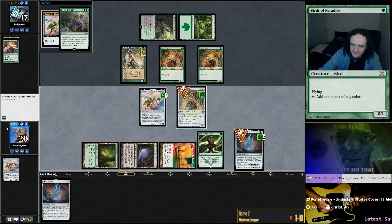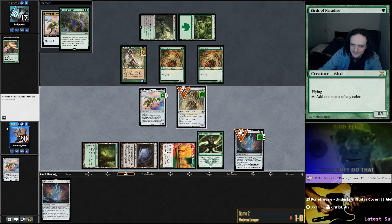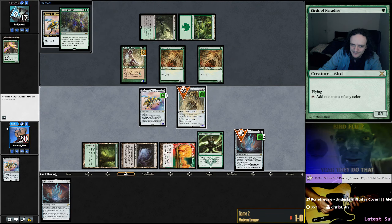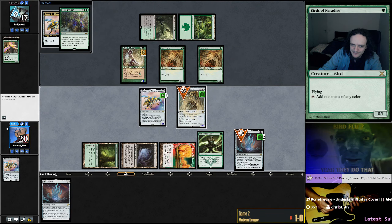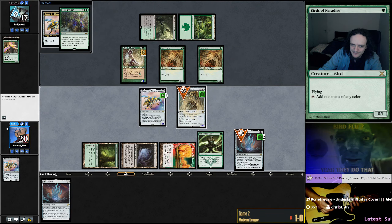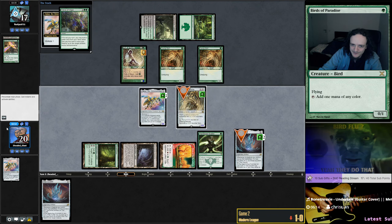Does this mean a Damnation is incoming or some sort of board wipe? Probably. But that would mean we can win with Inkmoth Nexus maybe. If they somehow Fatal Push the Walker and wipe the board it will suck, especially if it's Engineered Explosives on two or something. But Cabal Coffers would be a lot of mana. No land drop — this is dead. Invoke card — you sacrifice an enchantment and a planeswalker, we don't have those anyway. So they draw, they're out of mana now. Which creature do we sacrifice? I guess just the Patchwork.